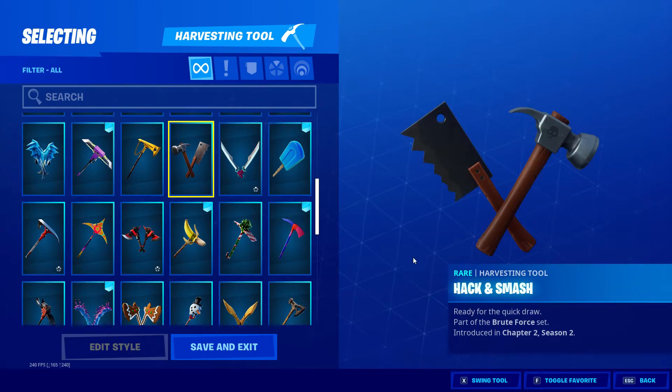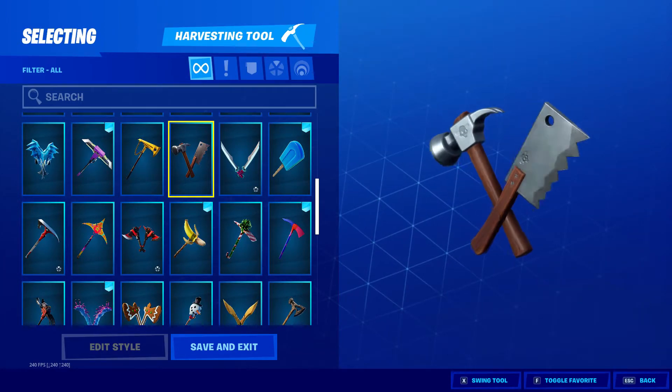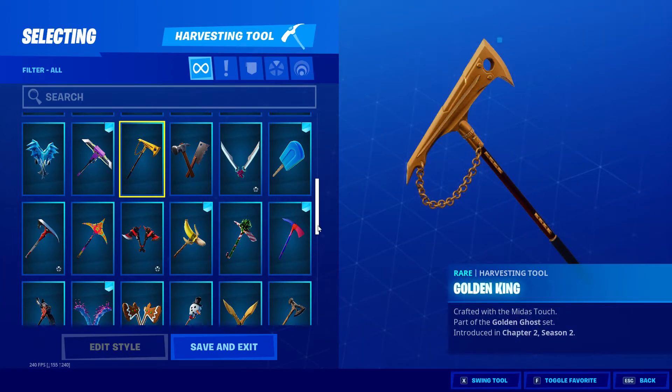Then we've got Hack and Smash — that's Brutus. Golden King, Golden Ghost set — of course this is Midas.